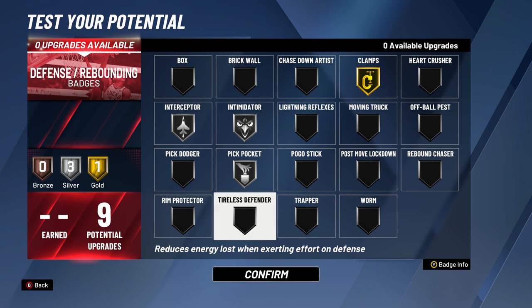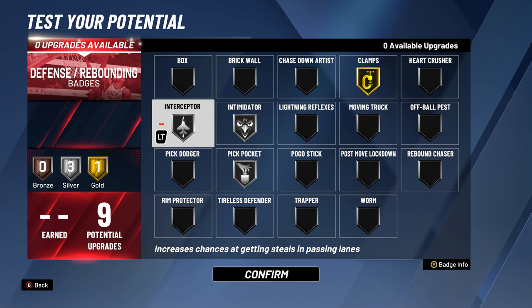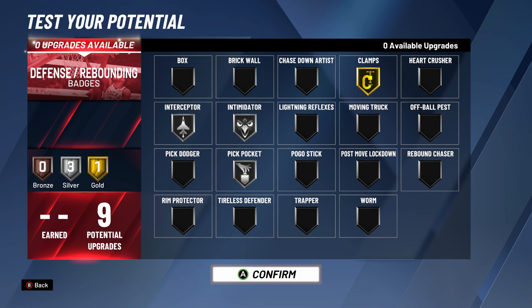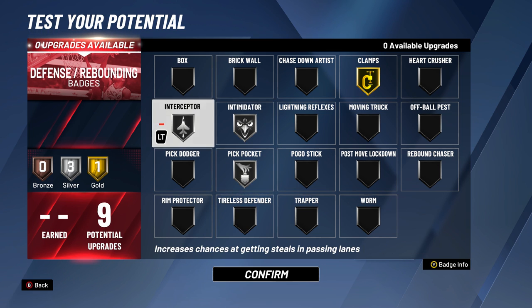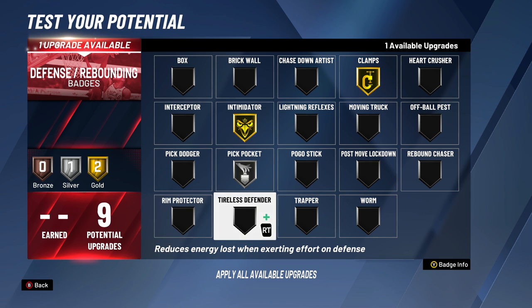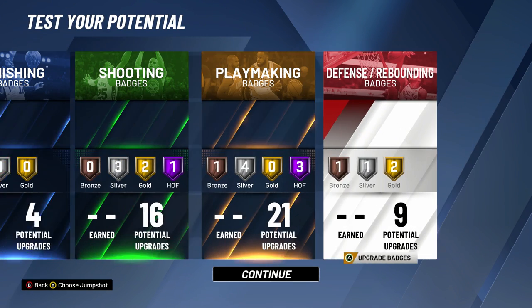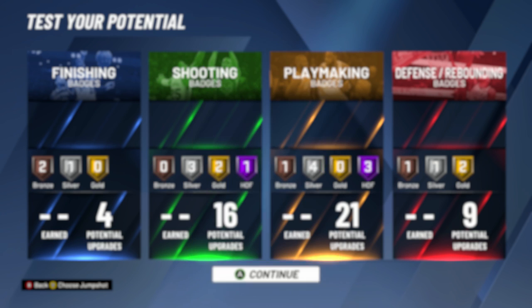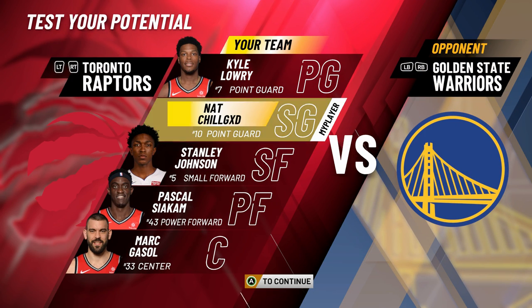For a defensive-minded player you definitely need Clamps at the highest you can get it, Intimidator at the highest you can get it. As a guard I'd get Pickpocket, but not at small forward — if you know how to play defense you'll get those steals anyway. Tireless Defender really helped too. This is the build — I'm taking Interceptor up because it doesn't really work on Bronze. Hope y'all enjoyed the video. Make sure you like and subscribe.